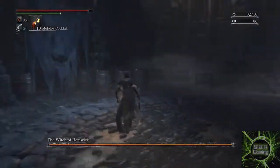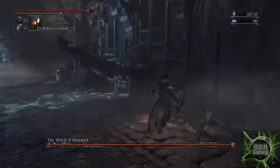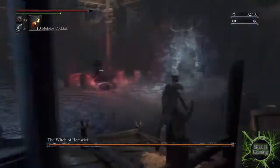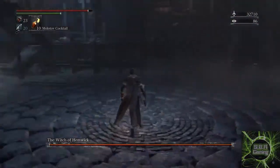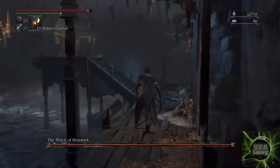Tactic 2: Create doppelgangers, so you don't even know who's the correct witch to attack. And Tactic 3: Be invisible. Sometimes it takes ages to find her, meaning that this fight can go on for a long time.